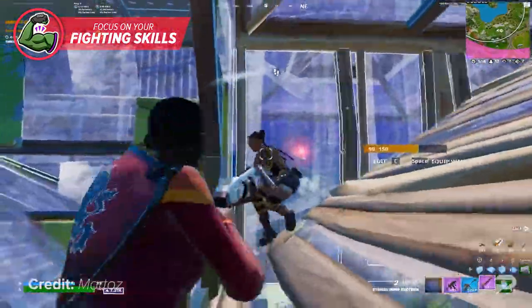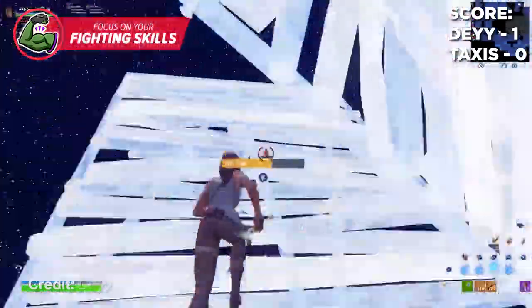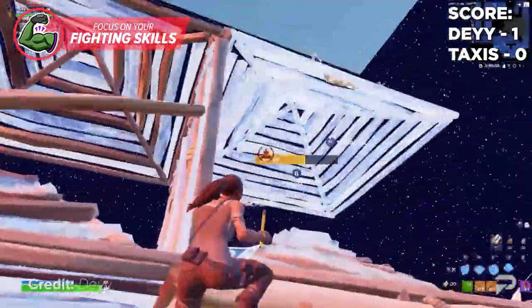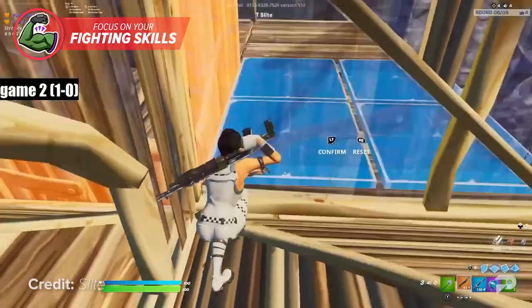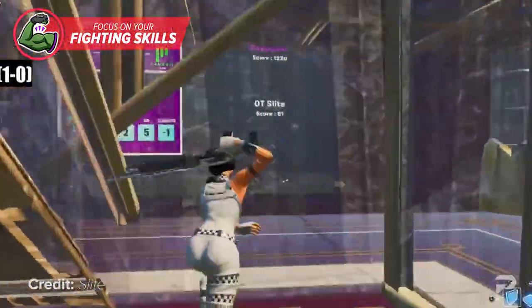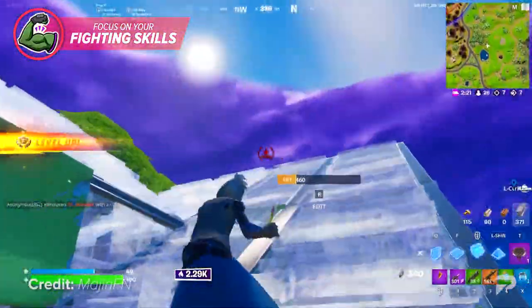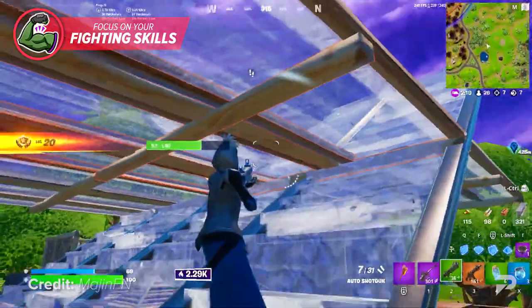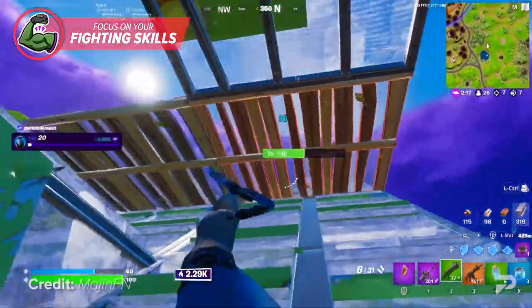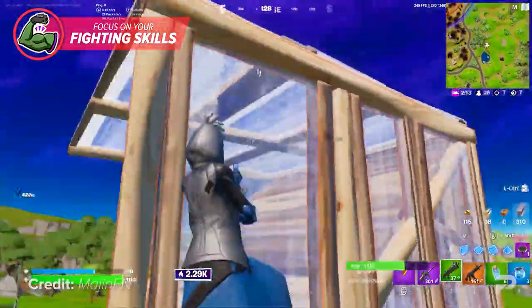To improve your fighting skills, spend a good amount of time in creative focusing on fast-paced modes like 1v1s, 2v2 zone wars, realistics, and build fights. Box fights can also be good practice but they aren't very realistic and not many players play them these days. On top of this, whenever you play Arena, you should always be trying to W-key as many people as you can — this gives you a ton of realistic in-game fighting practice that you can transfer into actual competitive events.